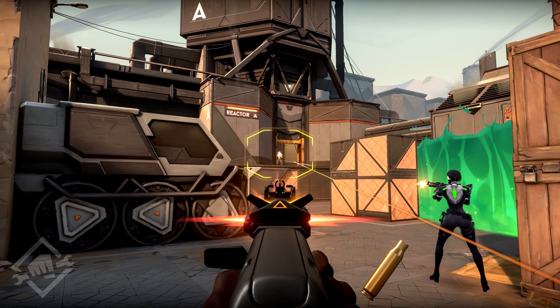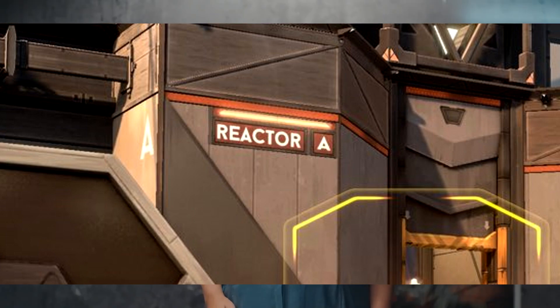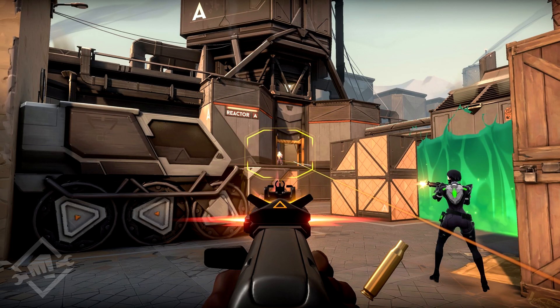This next image is another screenshot from the leaks that IGN actually leaked themselves. The first thing I want to point out is what looks like 'React A' - I think the bomb sites are going to be called reactors, not bomb sites. The next interesting thing is the barrier orb on the right side of the screen being used for cover and also denying information for anyone rotating on that side - a really cool way to use the barrier orb like a smoke.